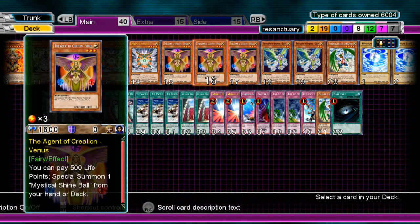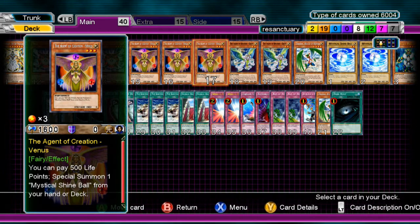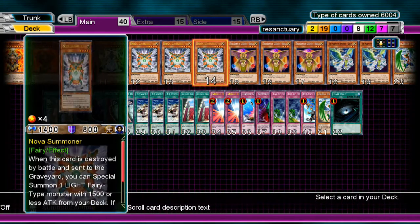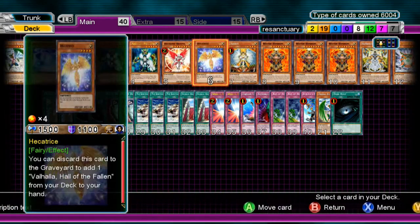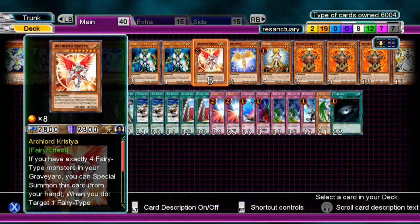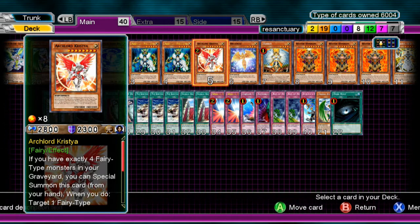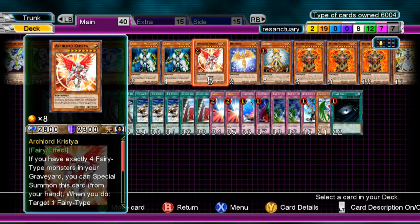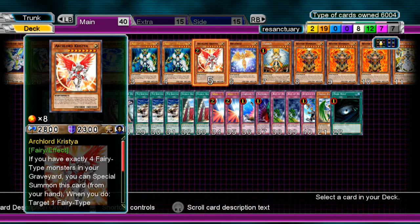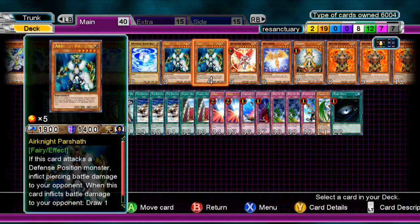What I like to do is Special Summon Venus, activate its effect, summon Mystery, make a Gachi Gachi and a Catastor, and sit there. Or just Special Summon one of the big monsters like Chrystia. If you have nothing better to play, Special Summon Chrystia, attack your opponent — they Mirror Force you — Chrystia goes back to the top of the deck and you bring it out again, stopping your opponent from Special Summoning each time. That lets you stall out and draw more cards. And if they get rid of something, you're like, oh I have an Agent so I bring out Hyperion.